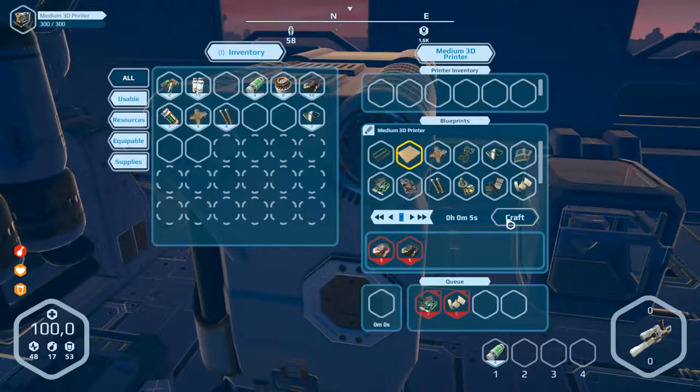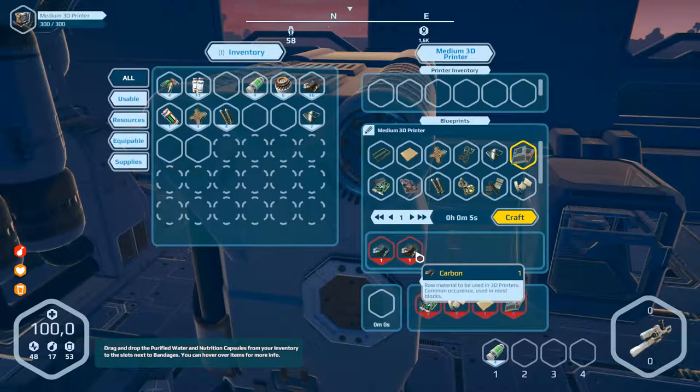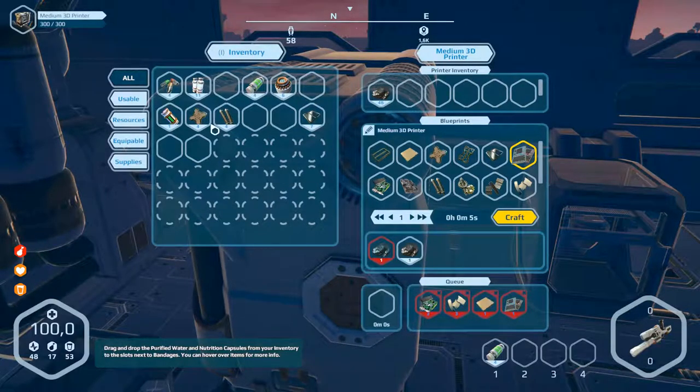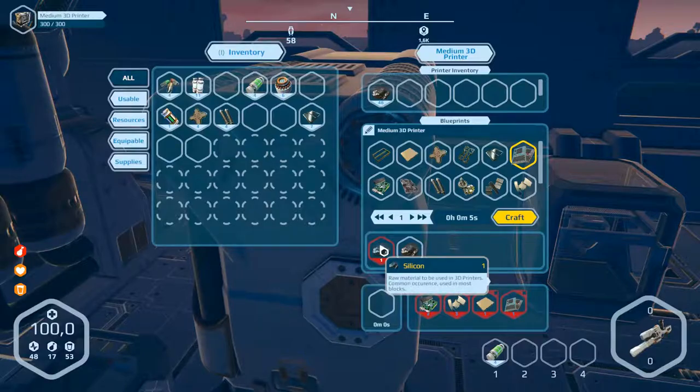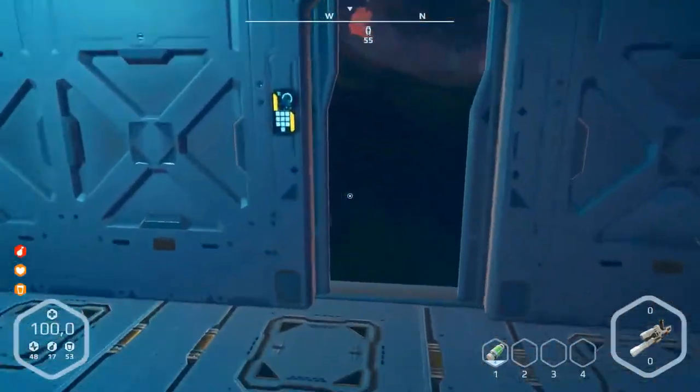Craft one and electronic parts over here - craft one too. But we have no silicon and no carbon. What's this? Silicon isn't here so we have to get that.